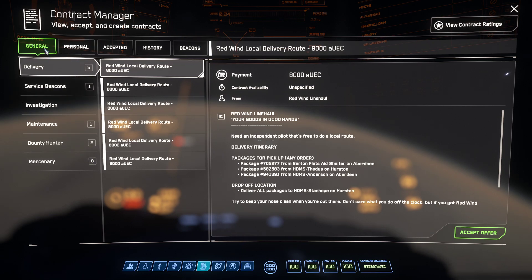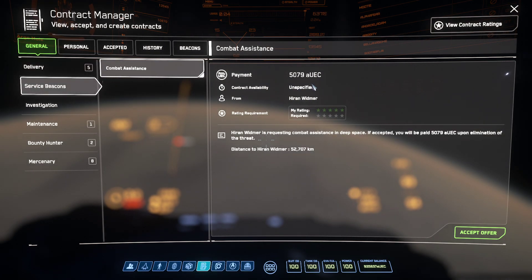Here you will see a list of contracts in the General tab. These can be deliveries — it'll have you deliver packages from various places; this one pays $8,000. Service beacons pop up from time to time, such as someone being attacked in space. You can accept this and help them out — that one pays $5,000.